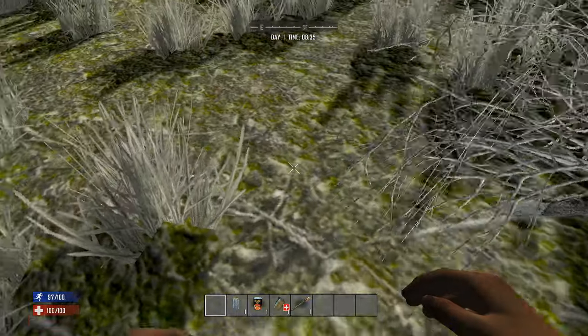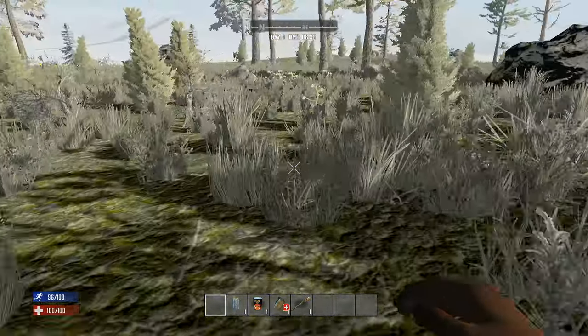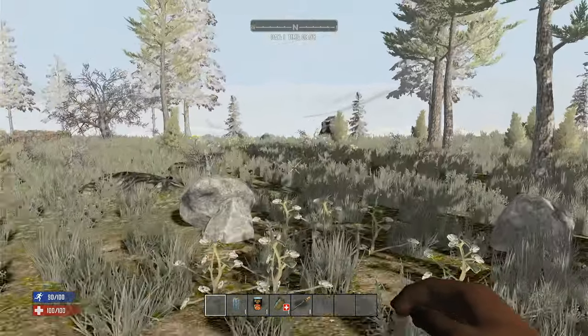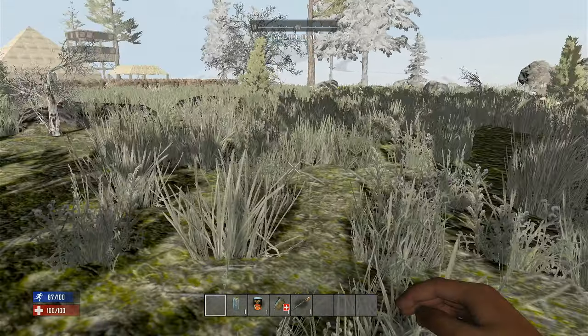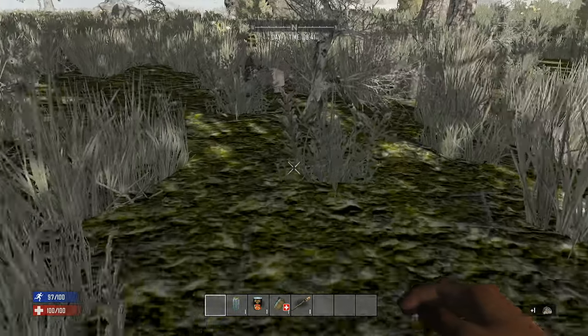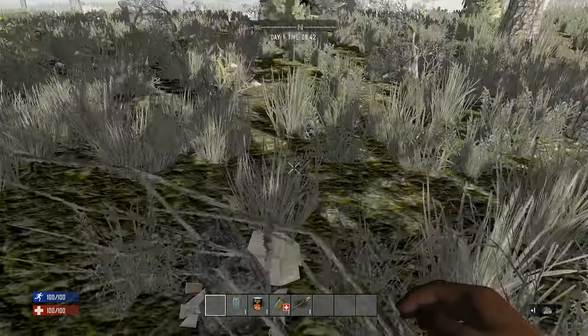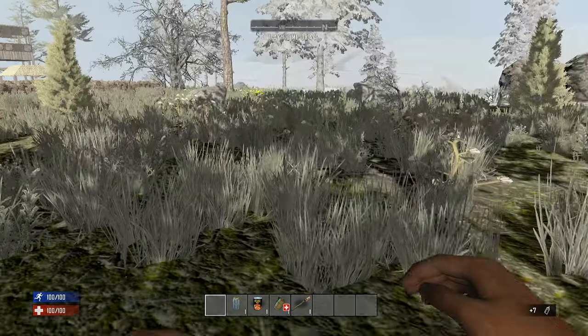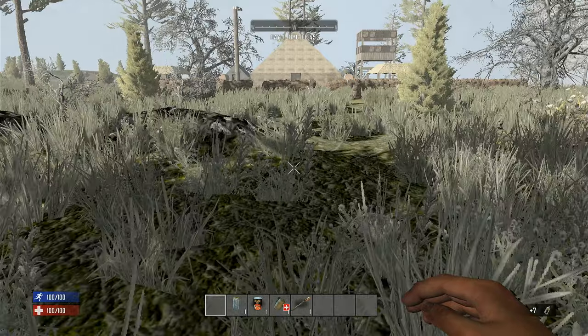Zombies are normal — they run at night and all that great stuff. I should also tell you guys the seed: the seed is 'NoCrafty.' One word is 'No' with a capital N, the other word is 'Crafty' with a capital C — two words, no space.